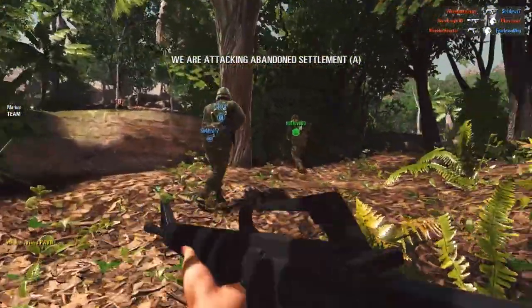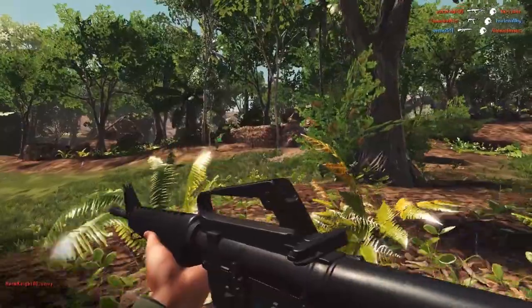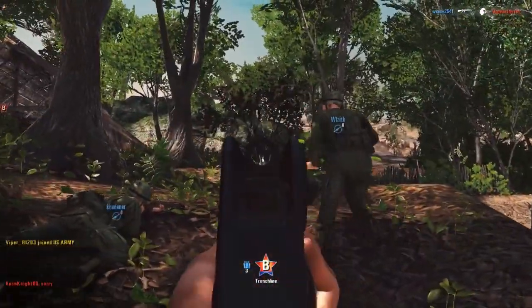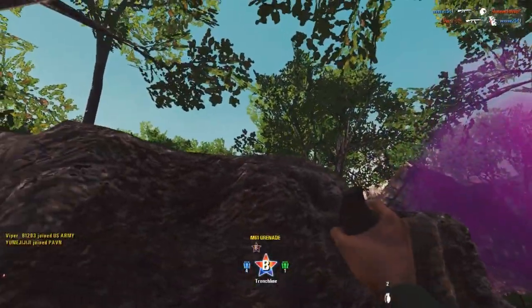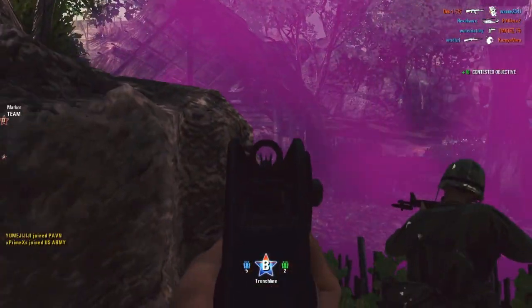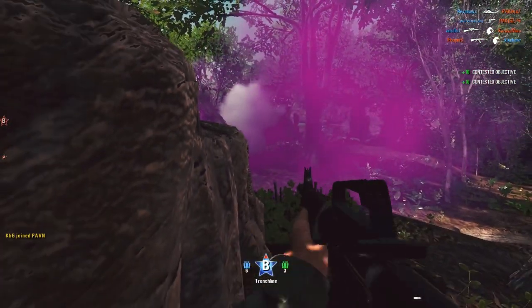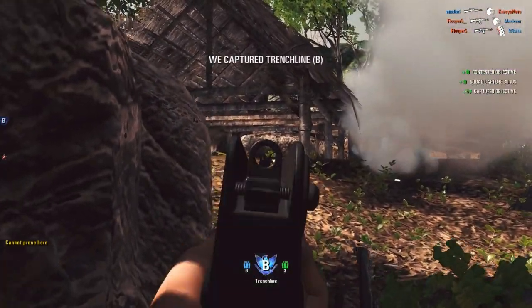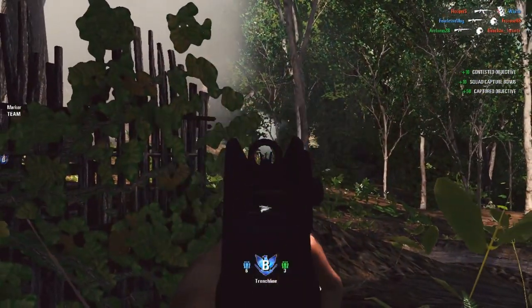I see no squad leader place marks on Alpha. At the back of Alpha. Another SMG now! Clear them out. Come on guys, we nearly got it. We are taking Alpha. Squad, I need marks, please. Shadow, I can't hear you, I just see your name.